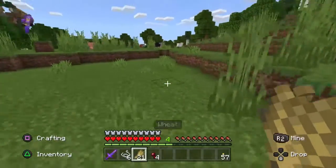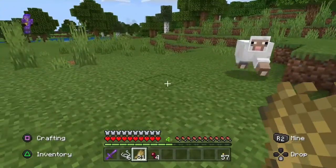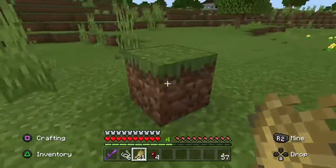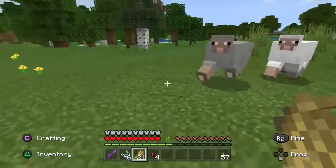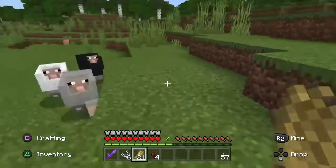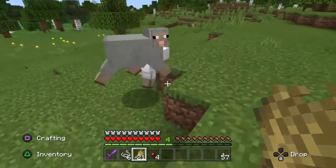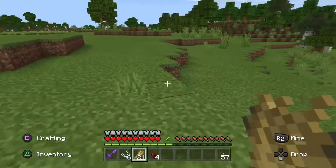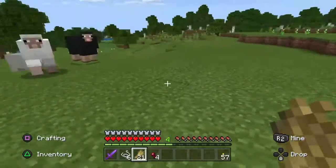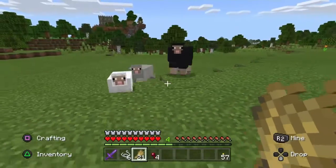There we go — a couple of sheep in the background, actually three sheep, and they're three different colors! That means we've got three different colored wools without even having to dye anything: black, white, and gray. That was a good find — you don't normally find three different colors all at once. The most common one you get is normally white, but this is a bonus. We'll just lead them back to the pen.